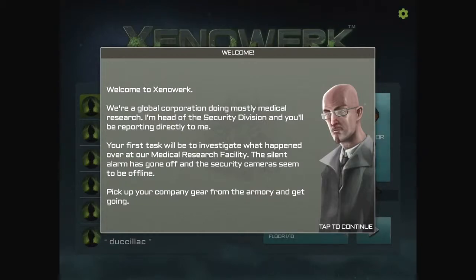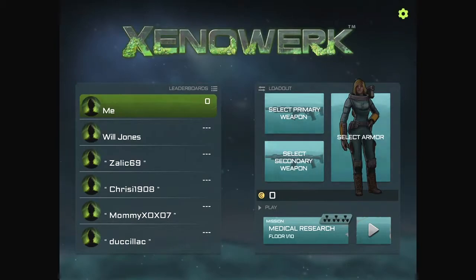Welcome to Xenowerk. We're a global corporation doing mostly medical research. Mostly. I'm head of the security division and you'll be reporting directly to me. Your first task will be to investigate what happened over our medical research facility. The silent alarm has gone off and the security cameras seem to be offline. Pick up your company gear from the armory and get going. And no, not just the coffee cup. We're giving you better than that.